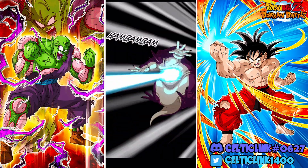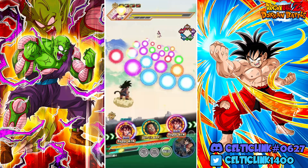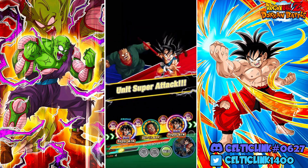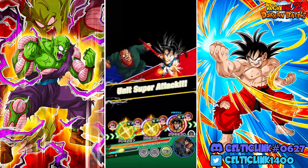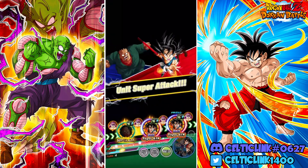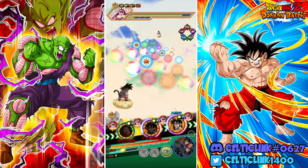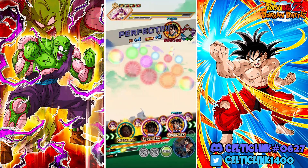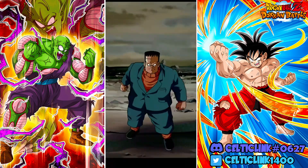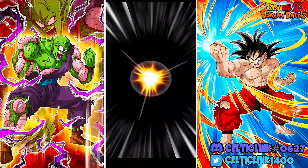That's not bad at all — right, he can absorb ki blast supers, forgot about that. We're going to try to actually land the hit with Aider this time. Wow, I think that's the first time I've ever gotten both Kid Gokus on the same turn, that almost never happens. There we go — Aider's got his defensive buff now.